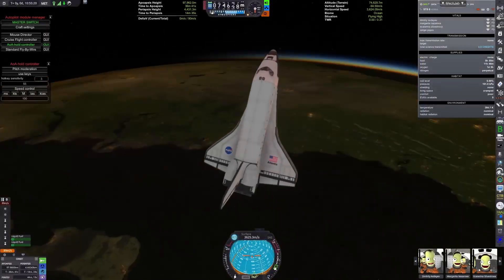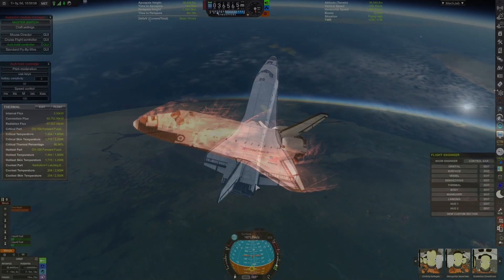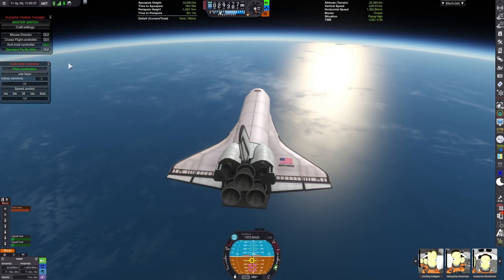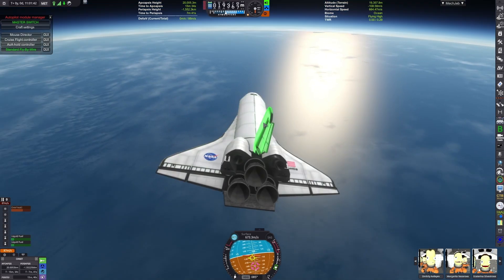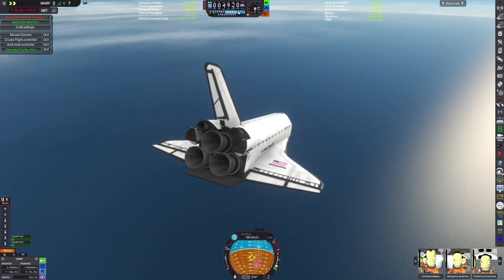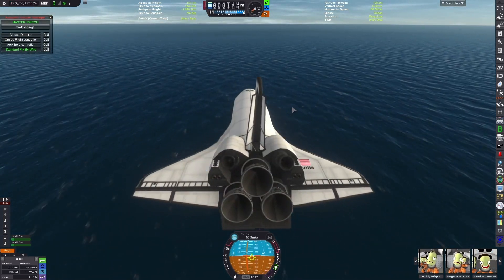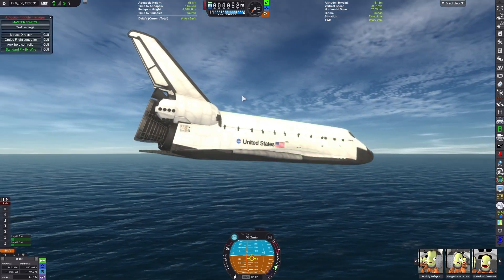Then we can deorbit the shuttle. I tried to do the same landing profile as the previous shuttle, however we suffer a loss of attitude control due to improper electric charge, which leads to us not having the proper attitude — which means we don't bleed off enough speed, which means we land in the Atlantic Ocean. I'm mostly not sure why the electric charge on this is weird; it has solar panels on it but they only work about half the time for some reason. Now we slowly make our way down — it's not going to be the most gentle splashdown, I'll have to admit.